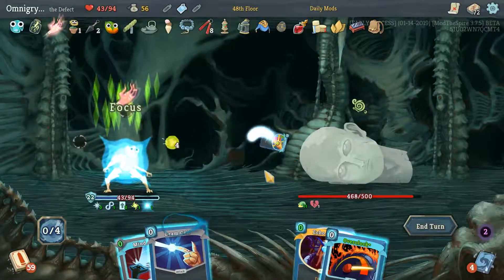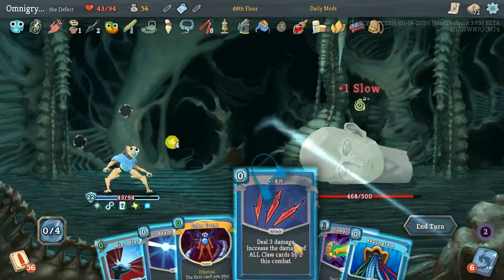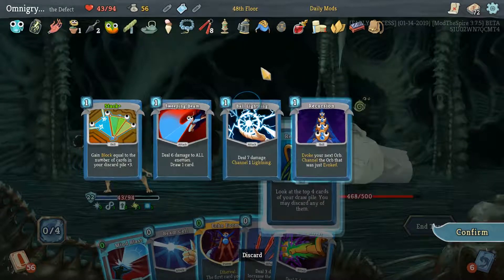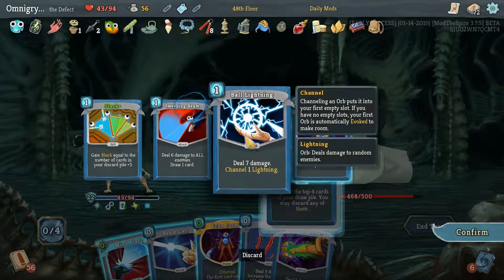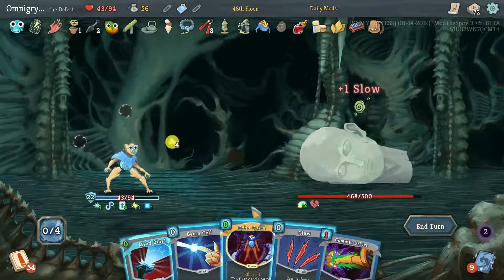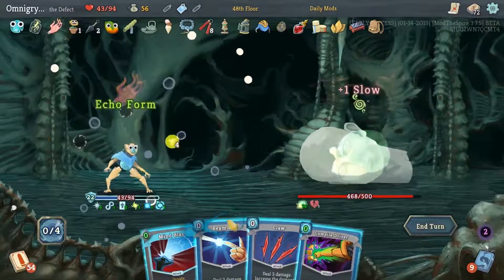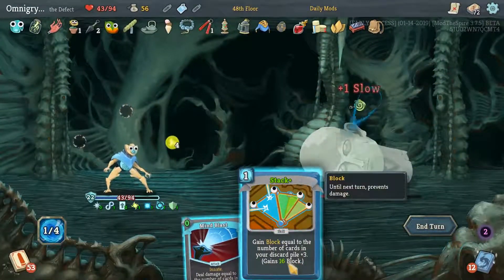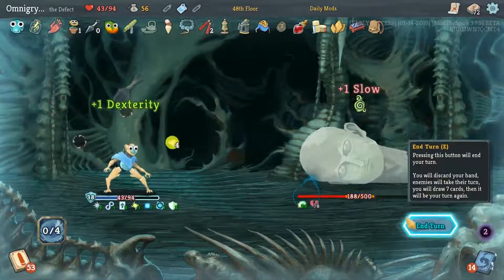I want to play the Defragment, then this, then this. I don't want this. I probably want the Stack, to be honest. I don't want the Sweeping Beam — I'll take the Ball Lightning. I'm going to draw it. Got the Stack — whoops. 230 damage. Hello.